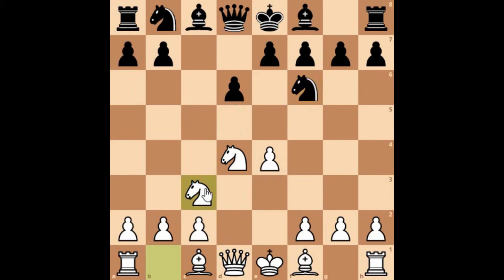So Knight to c3 and now a6 — as I've told you, that's a Najdorf variation of the Sicilian Defense.